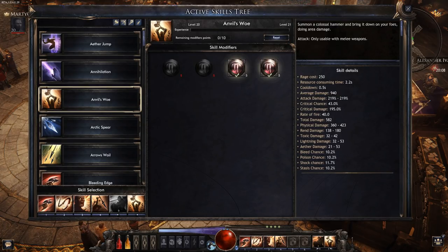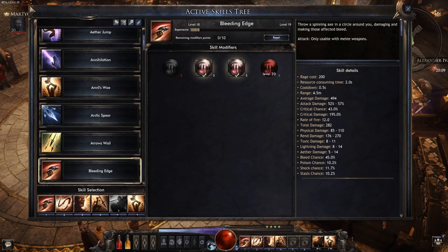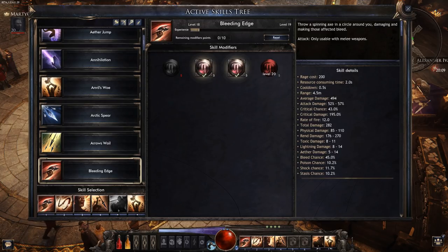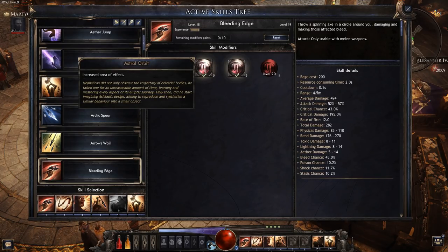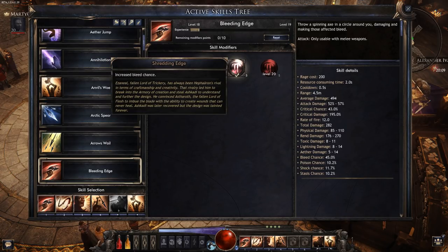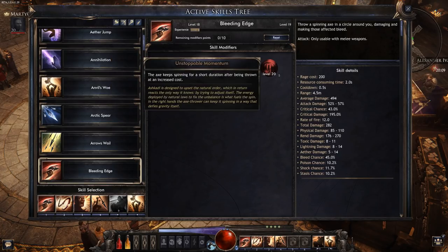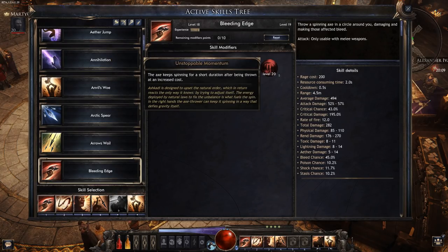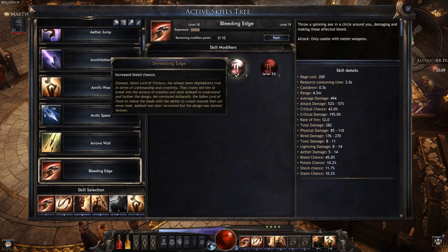Next we have the first damage-dealing ability — Bleeding Edge. I haven't reached the full level 20 on this yet since it's a fairly new build, but it's working pretty well. I've chosen increased area of effect and increased bleed chance. I would swap the bleed chance for the level 21 modifier that's available soon, but right now it's doing a lot of damage with all the crit we have going on.